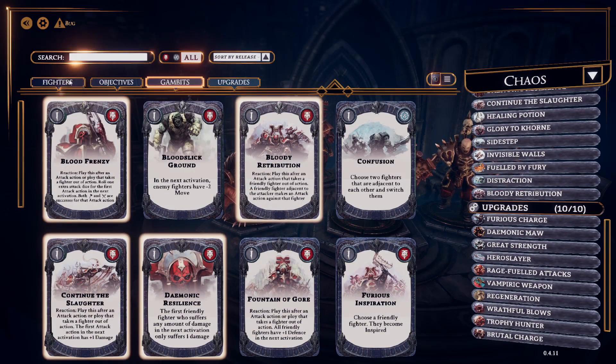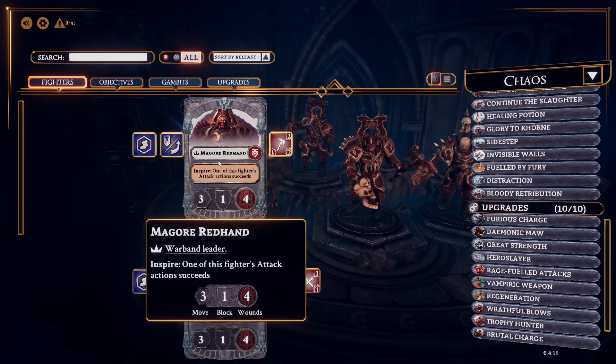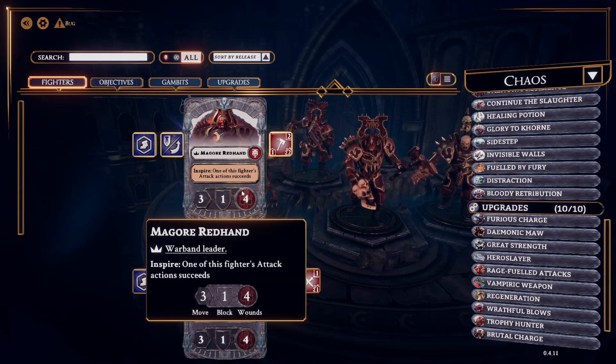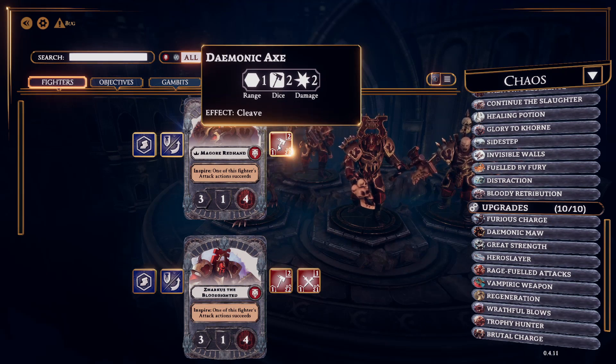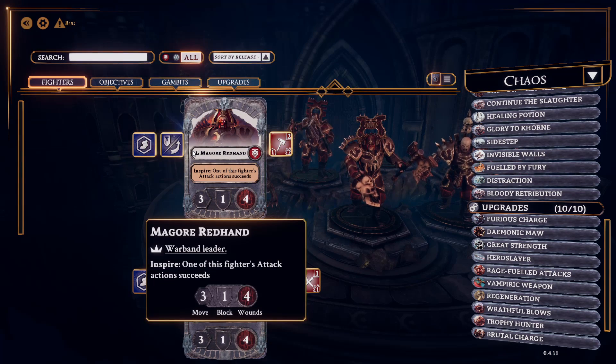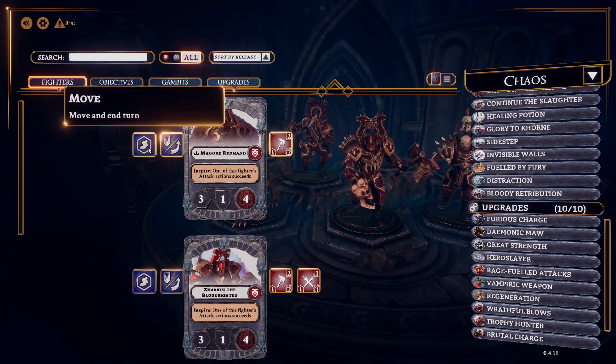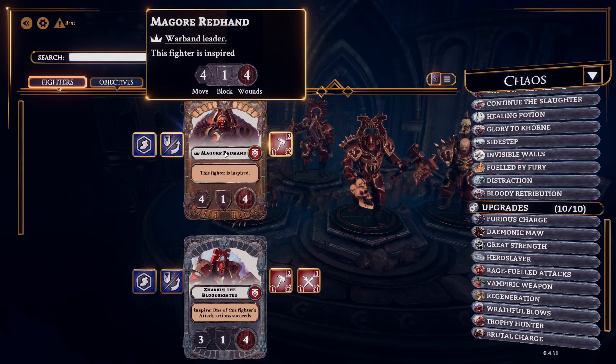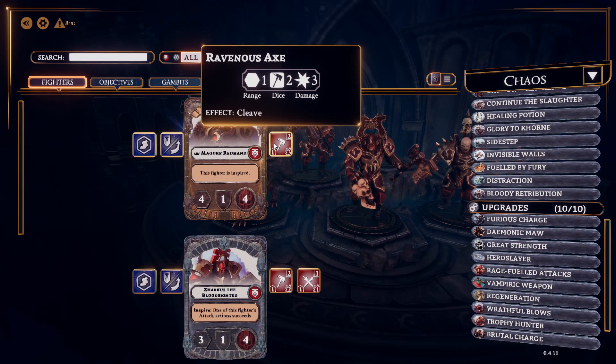First let's look at the deck. You start out by looking at the statistics of your fighters. Magor here has a movement of three, a defense of one block — so he needs a block result on the dice to successfully defend himself. He has four wounds, so he can take four points of damage before he falls down. He also has a weapon, the Demonic Axe: Range 1, Dice 2, Damage 2, along with two standard abilities like Guard and Move. Additionally, if he becomes Inspired — in this case after successfully attacking an opponent — his stats change. He gains one more point of movement and gains a new weapon, the Ravenous Axe, which deals three damage instead of two.